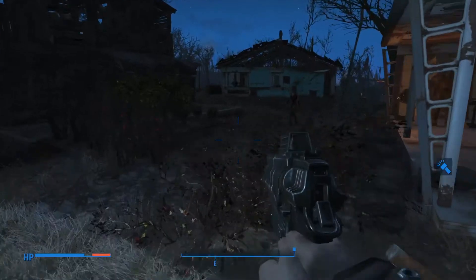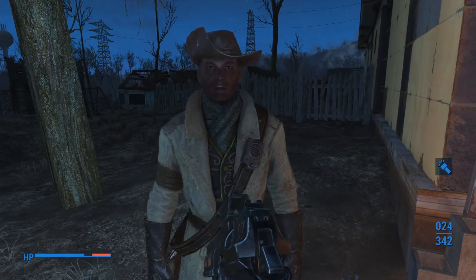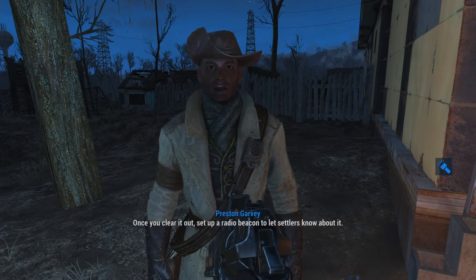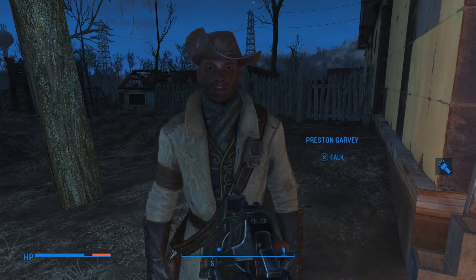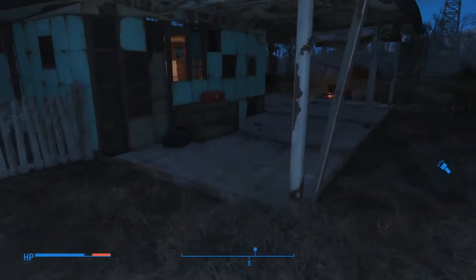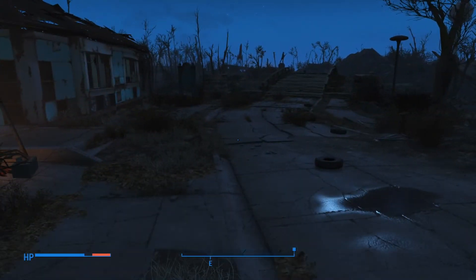Do we not have a trader up here yet? No, we don't. Our scouts have found a promising spot for a new settlement. The trouble is that some kind of vicious beasts are lairing there. Once you clear it out, set up a radio beacon to let settlers know about it. Before you know it we'll have a thriving new farm. Oh, Starlight Driving! I do remember this mission - I remember setting that place up as a fortress before. I didn't really do it well, but I remember setting it up. Starlight Driving is the place I sunk most of my time into other than Sanctuary building up a place.